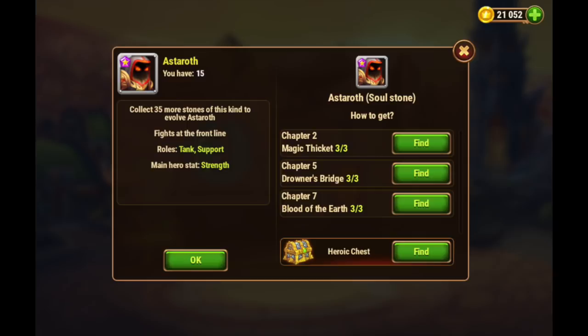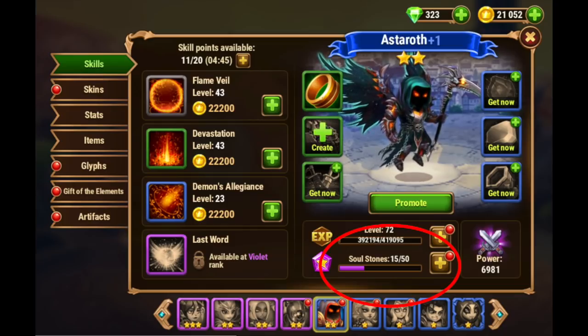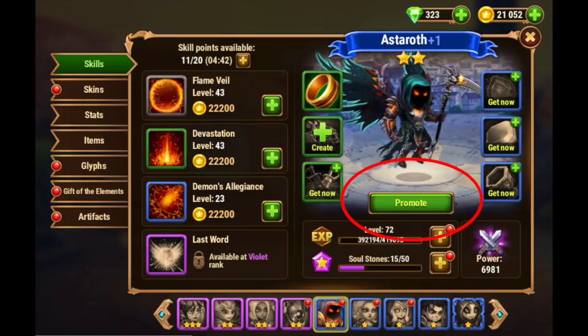The mobile and web locations where you get Astaroth soul stones might be different. So the question that was posed was: do I spend energy on these missions to collect Astaroth soul stones, or do I spend energy on these items here? These items that promote the color of your hero — from gray to green to blue to violet — and then the different tiers in between: blue plus one, violet plus three, all of that. So let's quickly talk about what the difference is.